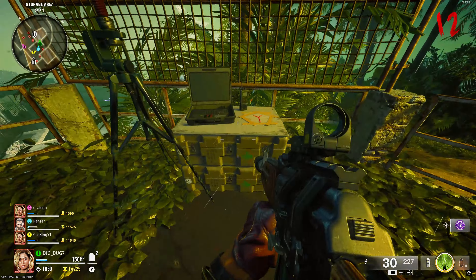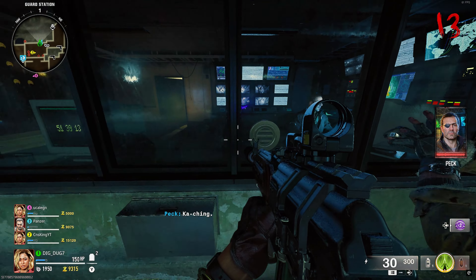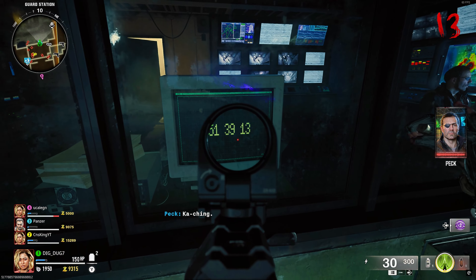Now you're going to activate three different laptops around the map. The first one is going to be located outside of spawn to the right side. The second one is going to be located outside of spawn to the left, going past stamina, outside here to the right side. The third and final one is going to be located outside of the tunnel where Spicola is. Now you can either get the code from Peck by spending 5,000 points, or you can use the sticky notes on the computer with the cheat sheet in the back.